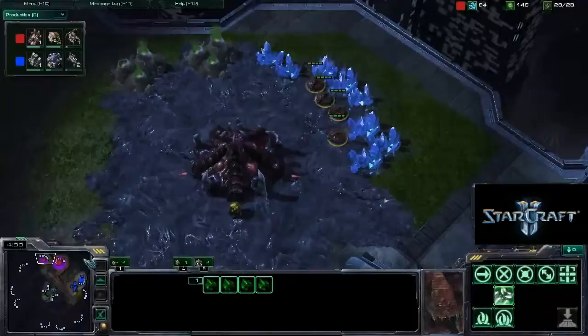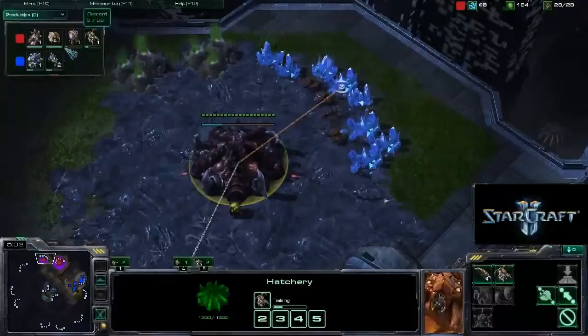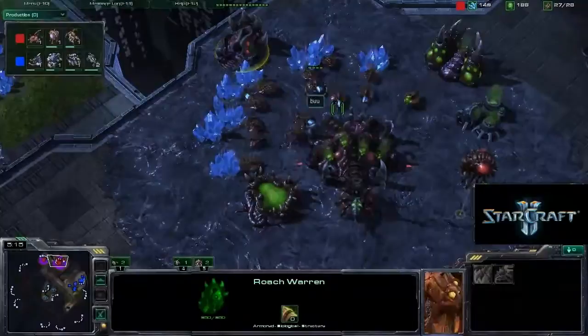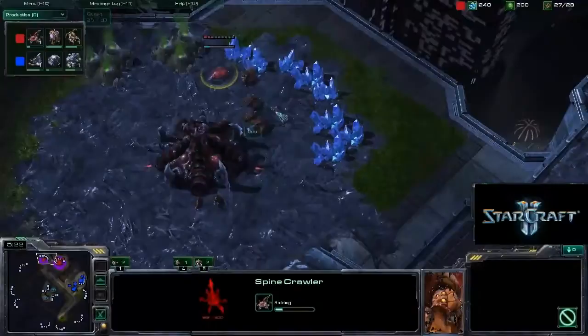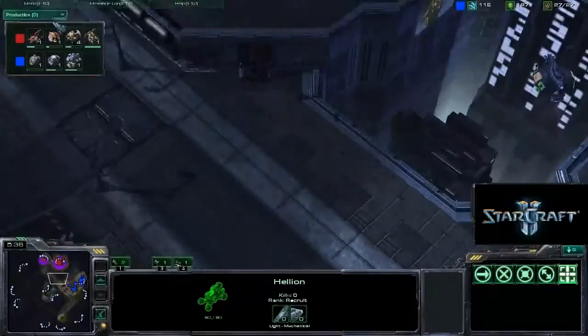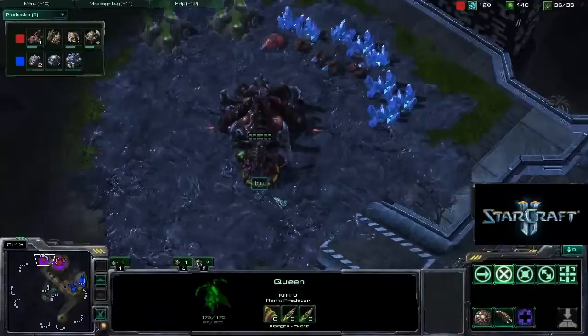He's going to put some early pressure on the expansion over here. If Boo can — just checking the units tab — he's got one queen out and another queen coming out, so two queens should be able to deal with a couple of Hellions. We'll have to see if Boo decides to get some Spine Crawlers down to defend against that Hellion pressure, or whether he's just going to get some roaches. It'll probably be roach-queen defence against these Hellions. We do have a Spine Crawler coming down now in the natural, and he's got an overlord here just hanging around, watching in case 6-2 decides to do anything. That Spine Crawler may just about finish before the Hellions arrive, but the queen should be able to hold him off for a tiny bit.